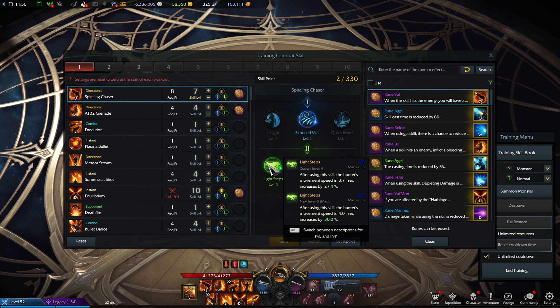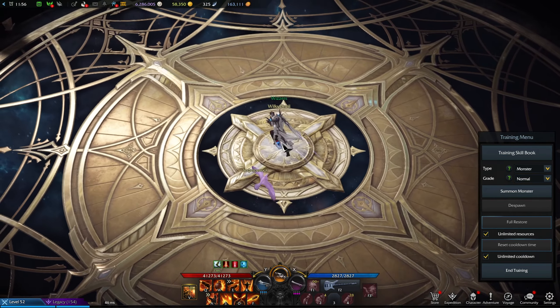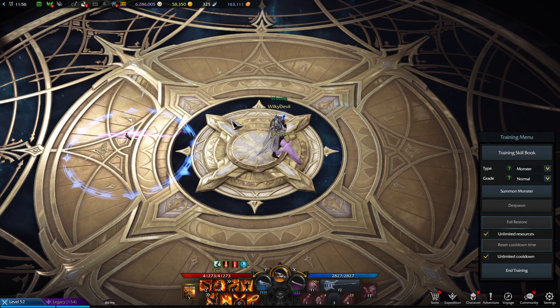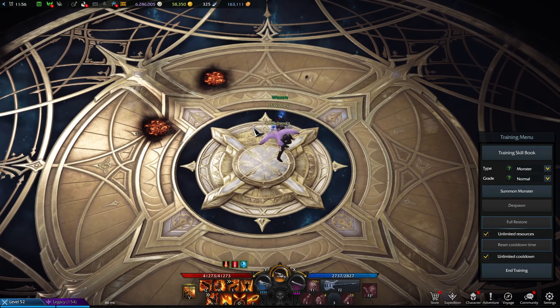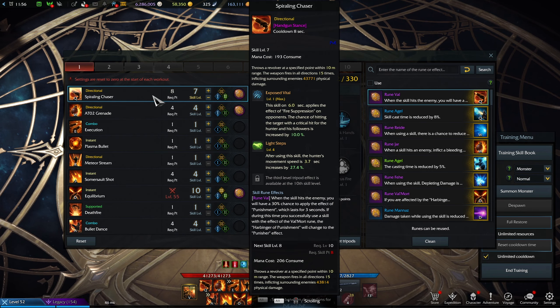I also have Light Steps here, which gives me movement speed. If you don't have as many skill points as I do, this is definitely one of the tripods not to take early on — it's purely optional. It just lets me move faster, which is nice, but it's definitely not needed. All you really need this skill for is the added crit chance.